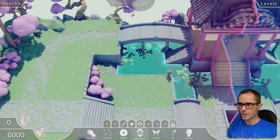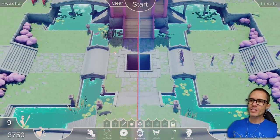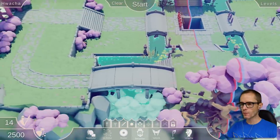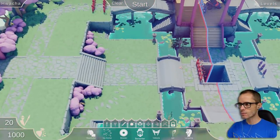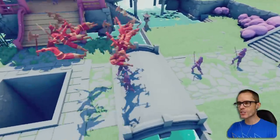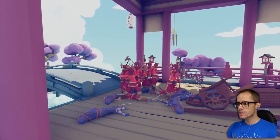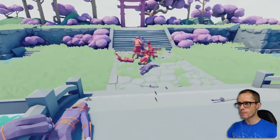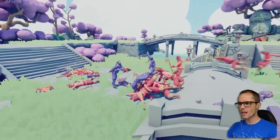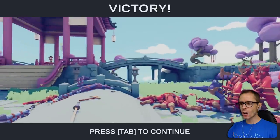I'm going to go for some Berserkers, just to try something different. Now, these guys have also had a bit of an update - they jump further now. They jump, and then they jump again, so they can do like two jumps. Jump! Yes, they jumped over the hole - that was some parkour stuff! They're smashing them. Doing so well! These guys with their shurikens throw so many! The Berserkers just dominated this round.